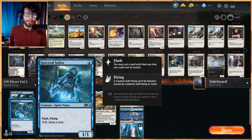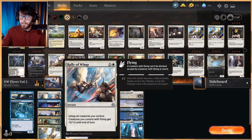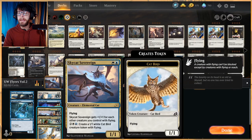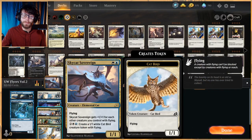In the two-drop slot for creatures, Sky Cat Sovereign was one we found in Ikoria that was really good. It's a two-mana 1/1 flyer that gets +1/+1 for each other creature with flying you control, so it naturally boosts itself up. Not only that, it can spit out its own tokens for four mana, which is a great mana sink. Either Sky Cat Sovereign or Spectral Sailor on four mana is actually very potent.